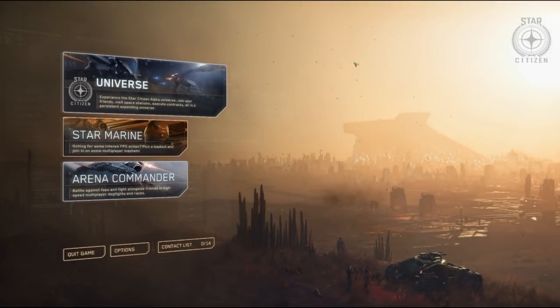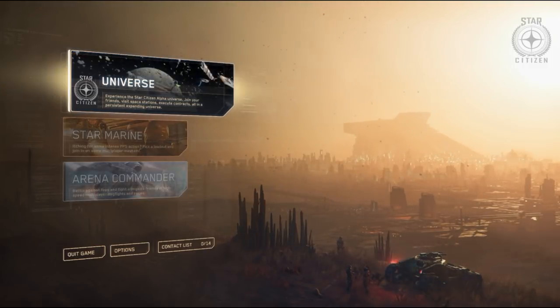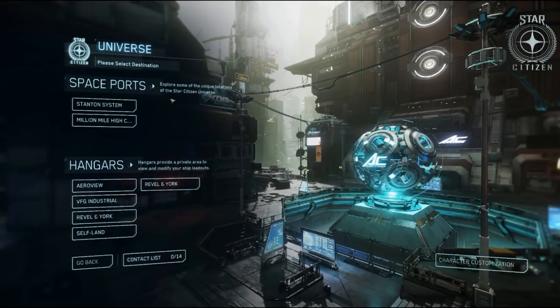Once you load into Star Citizen, this is your main menu or splash screen where you're presented with three different options. Universe is where you can visit various places, go to your hangar, and pull out a ship without flying it. Stanton system is the persistent universe — that's where you'll mostly be going. The Million Mile High Club is a kind of exclusive easter egg for people that spend a lot of money or refer a lot of players.